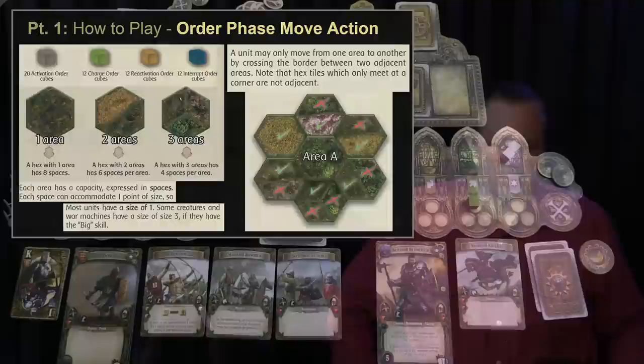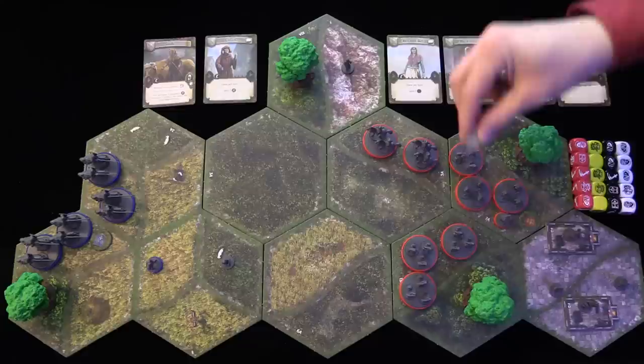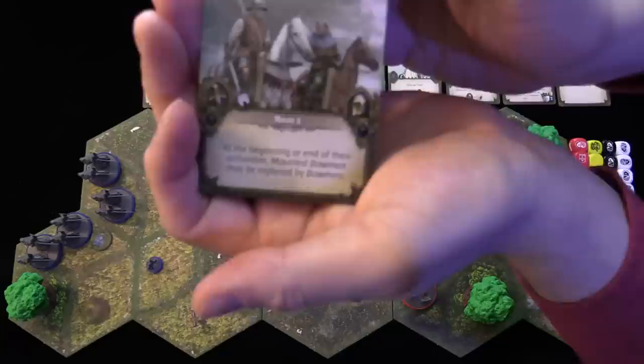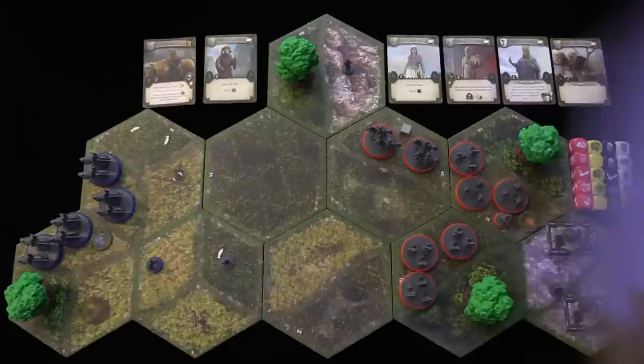To move a unit, you issue an activation order — the same process applies for activating a unit to attack. Beginning with the start player (in this case the English), they take one of their activation cubes and decide which area to activate. They decide to move their mounted bowmen. Most units only move one space, but the mounted bowmen have the haste skill, which allows them to move two areas. There is a handy player's aid included with the core box listing all the skills.